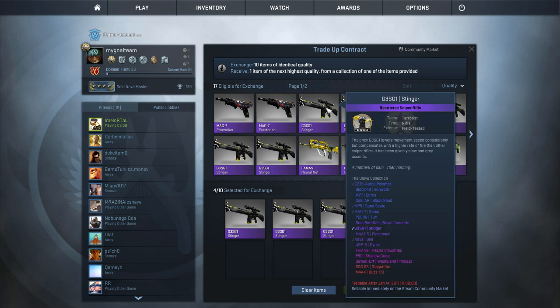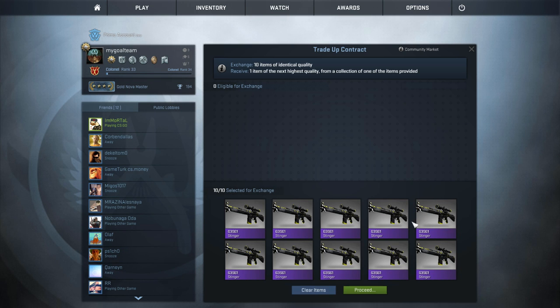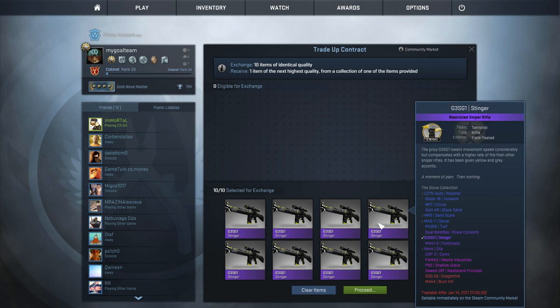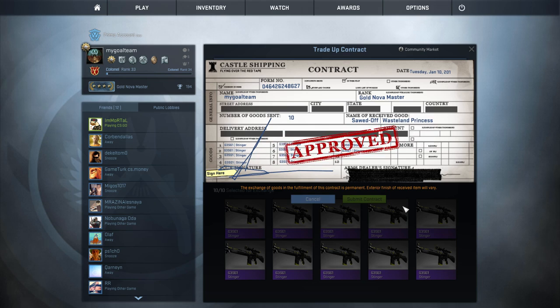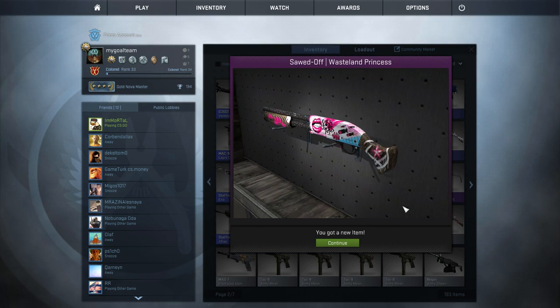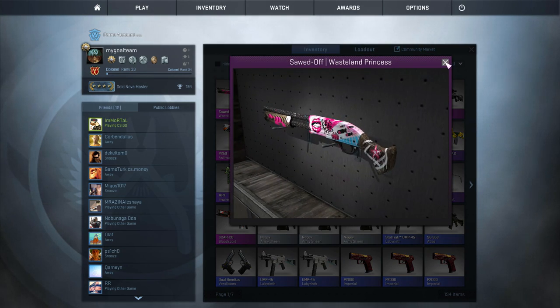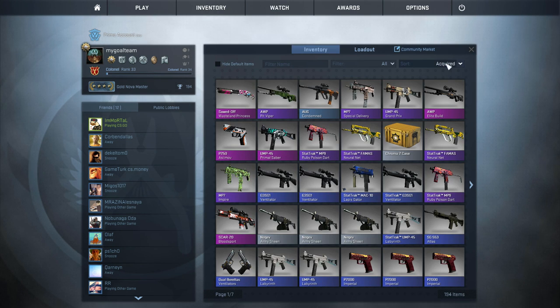The last trade-up for today will be 10 Stingers. Stingers are really bad guns so no reason to buy them - that's why they're so cheap. But you can get something more interesting at least. I want to get the Famous - I don't think I'll run this trade-up contract more because there's no real reason, but in this one it's really funny and you can earn money with the Famous. No - Westland Princess, a bit unlucky but a cool-looking Savy-Doff. I think it's one of the most interesting at the moment in minimal wear condition. Not the worst gun in my opinion.